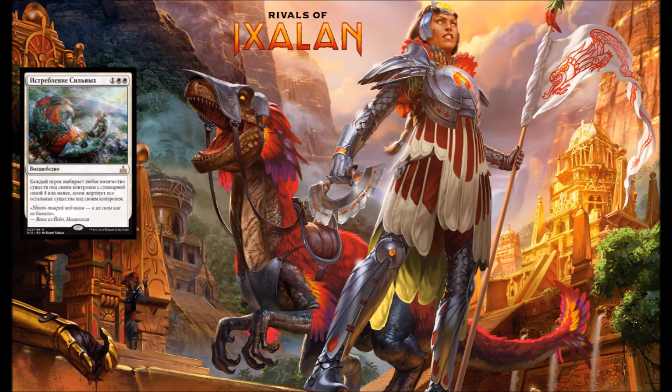Next up we have Slaughter the Strong — double white and 1 at sorcery speed. Each player chooses any number of creatures with power 4 or less and sacrifices the rest. This card kind of feels like it says, hey I'm playing Vampires and you're playing Dinosaurs, let's fix that. I think this is also going to be a pretty interesting card in Commander where you can really craft a board state while punishing all your opponents.